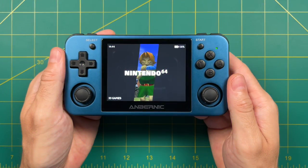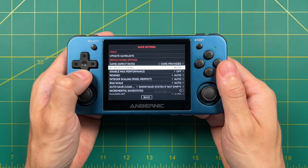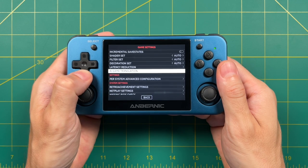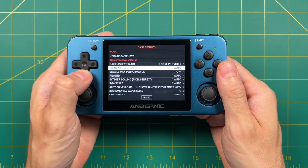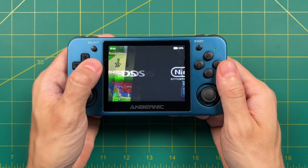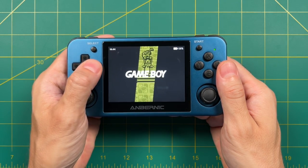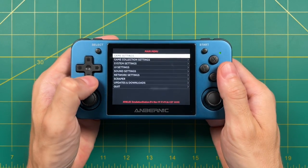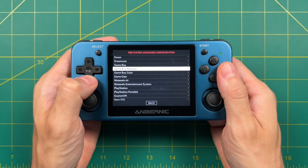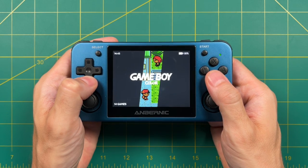Now let's talk about the different ways to adjust settings. The easiest is to press Start and go into Game Settings — any changes here affect every system on the device. For the most part I don't recommend making changes in this global menu; you're going to want to make changes specific to a system. Within Game Settings there's a Per System Advanced Configuration option where you can select your system and make changes there.